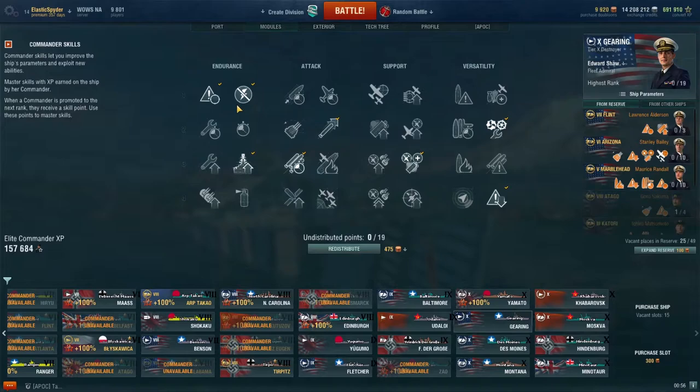Captain perks. So tier one, I definitely recommend Preventive Maintenance — keep your guns up a little bit better as well as your torpedo tubes. Then Last Stand — again, no-brainer, it's a destroyer. Then go with health — health is important because you want to stay alive and you'll be getting into a lot of brawls with other destroyers, so definitely pick Survivability Expert. And then finally Concealment Expert.